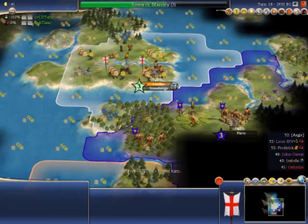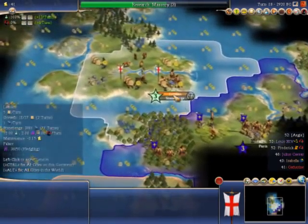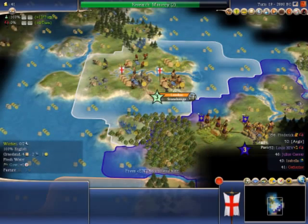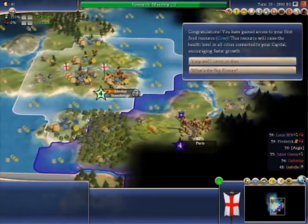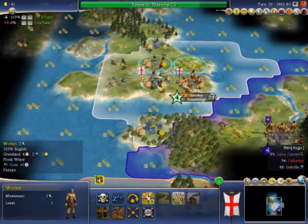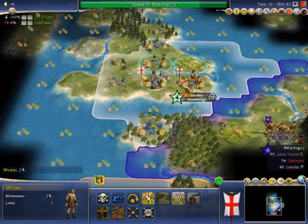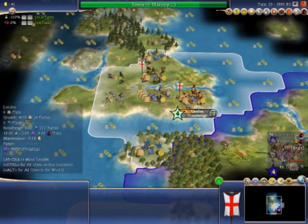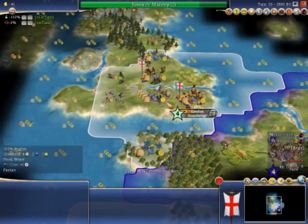These are other leaders, which have their own civilizations. This worker here has just built a pasture. This pasture has now increased to four loaves of bread, two production, and a gold. So there's still a gold there, but you've got an extra slice of bread and two more productions. That will help me to gather more resources and build the Stonehenge faster.